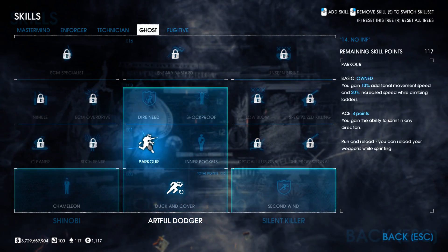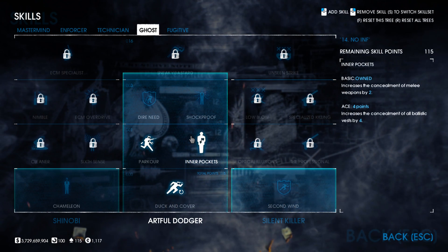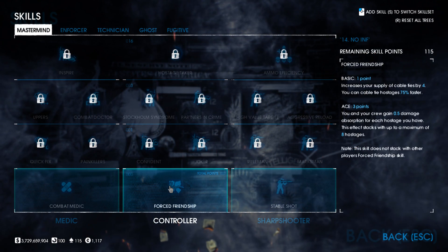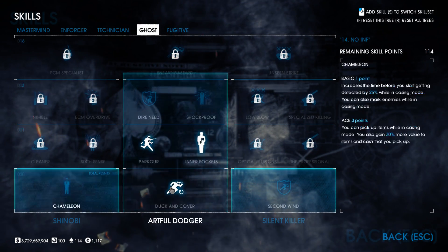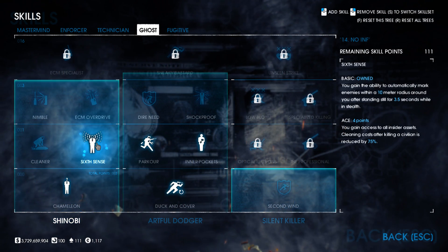The first skills to take are in the Ghost tree: Duck and Cover Basic and Parkour Basic for speed and stamina boosts, then Inner Pockets Basic, which increases the concealment of your melee weapon by two. Next, jump over to the Mastermind tree and grab Forced Friendship Basic for four extra cable ties and the ability to tie hostages faster.